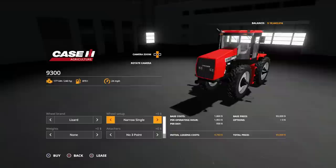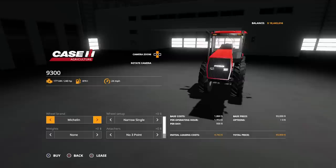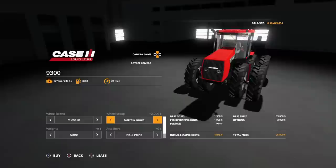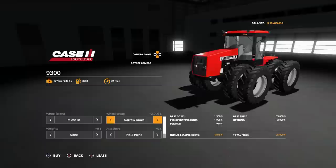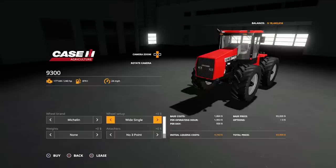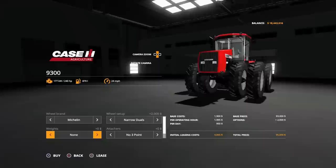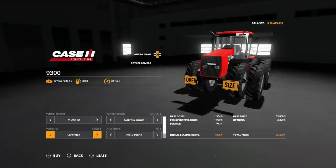With Lizard tyres you can have narrow single or narrow duals. With Michelin you can have narrow single, narrow dual, wide single, or wide duals — which I went for. Wide duals add an extra two grand, wide singles nothing. On the front: no weights, bracket only, weights, oversize, or oversize with weights. There's no front three-point link. On the back you can have standard trailer attacher or three-point link — adding a three-point link adds just one grand.